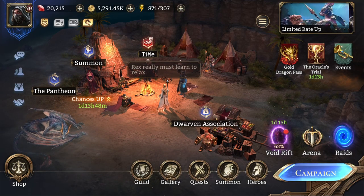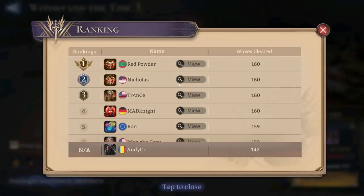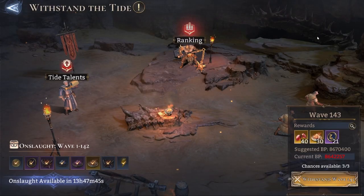You're going to unlock Tide fairly early into the game and you are going to be faced with Tide talents, withstand wave screen, and the ranking. You'll also be able to see, after you complete your first try, a claim rewards button on the left side and some information about what rewards you're going to get. The ranking is pretty self-explanatory. Tide is a game mode where you place your most powerful heroes and try to withstand different waves in order to complete certain stages.